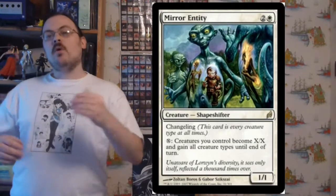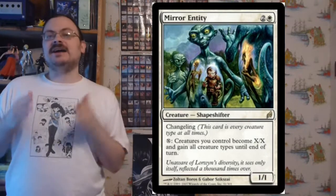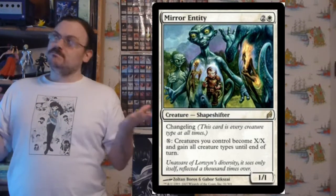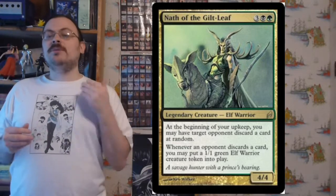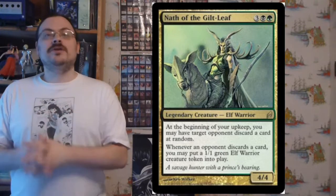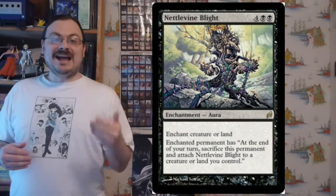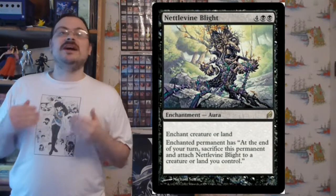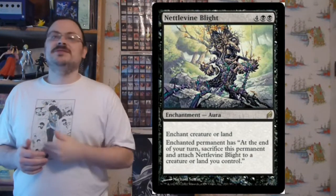Mirror Entity is a changeling — for X mana, until end of turn, creatures you control have a base power and toughness of X/X and are all creature types. Nath of the Gilt-Leaf: at the beginning of your upkeep, you may have target opponent discard a card at random; when an opponent discards a card, you put a 1/1 green elf warrior creature token onto the battlefield. Nettlevine Blight: enchant creature or land; at the beginning of your end step, sacrifice this permanent and attach Nettlevine Blight to another creature or land the opponent controls — each turn they lose something else.